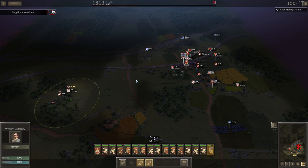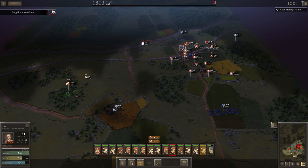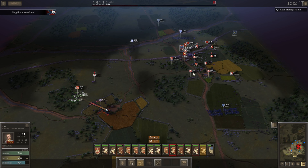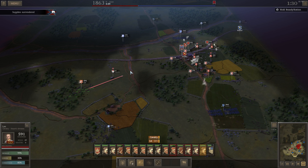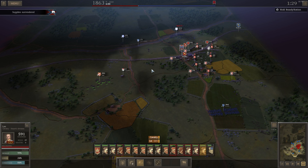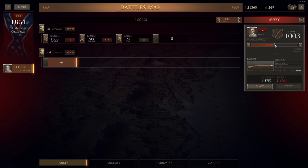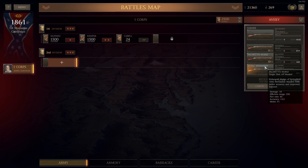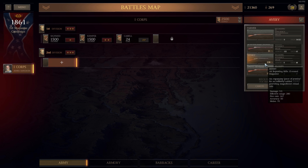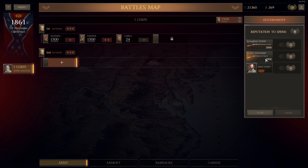The campaign screen is also where you manage your army, which is actually pretty in-depth and cool. Depending on your organizational skills you can field more men per unit and have more divisions and corps. When you want a new unit you click the plus button and decide what type it's going to be: infantry, cavalry, artillery, or skirmishers. They all serve a unique purpose, but unless you're playing on the hardest difficulty, infantry and artillery are going to make up the bulk of your army.